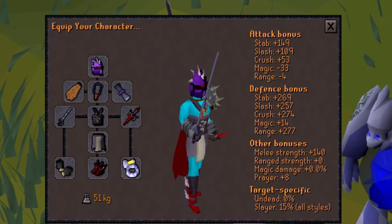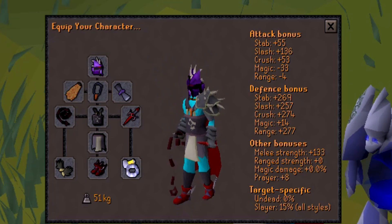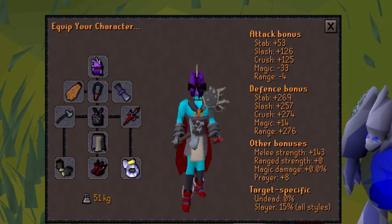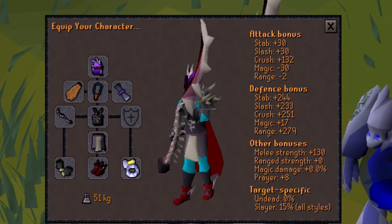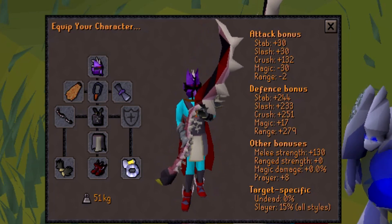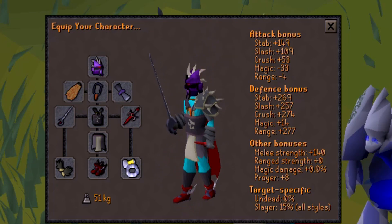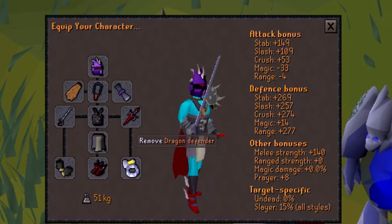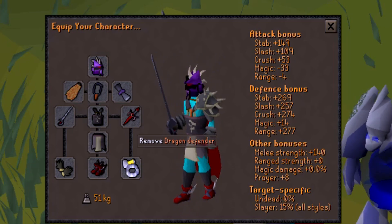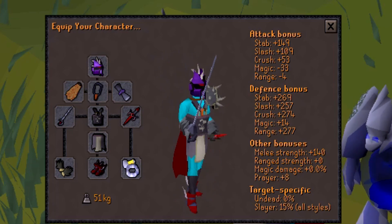Gargoyles are weak to crush, so you could sub a rapier or abyssal whip for a leaf-bladed battleaxe for crush offense, or use an abyssal bludgeon if you have the money. The leaf-bladed battleaxe and abyssal bludgeon provide some of the best crush offensive bonuses in the game. For the shield, a Avernic defender is best for offensive stats and strength bonus, but most people use dragon defender. If you don't have that, go with a rune defender or DFS.